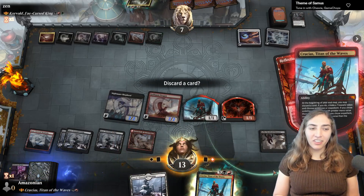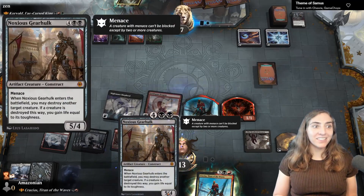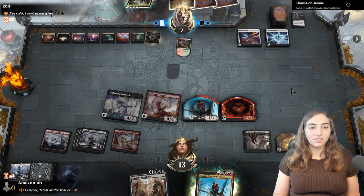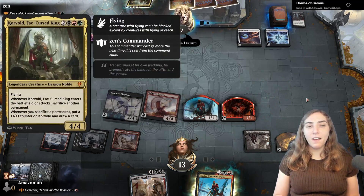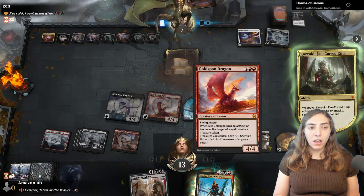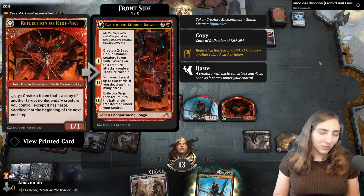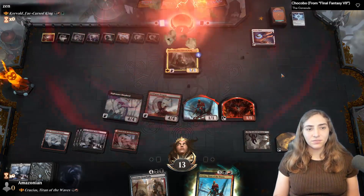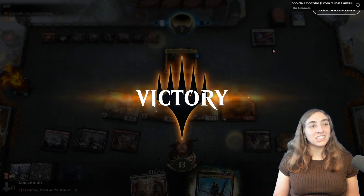With Crucius back, I discard a land and use his ability to find Noxious Gearhulk — removal on a stick that gains you life. Corvold could come in as a 5/5 after just one sacrifice trigger, able to block Nightmare Shepherd and Goldspan Dragon. But it doesn't matter if my Reflection of Kiki-Jiki is only a 1/1 — it's still going to make a copy of the Goldspan Dragon and go in for the kill. GG Corvold.